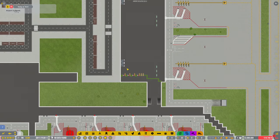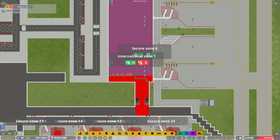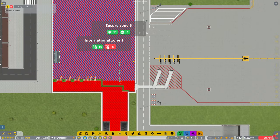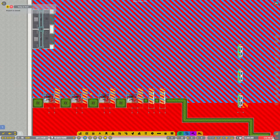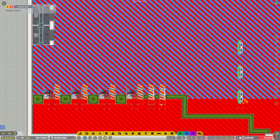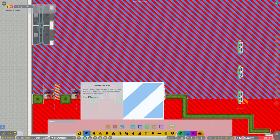I feel like I'm not going anywhere. Do you know what, I might even come back to this and start on another terminal, just so we can get some planes. Have I marked all this area up down here? Does that need to be secure, or is it international?